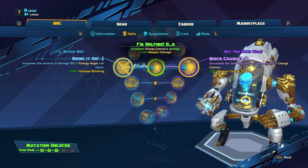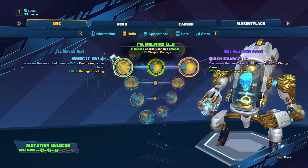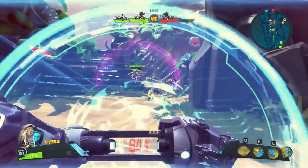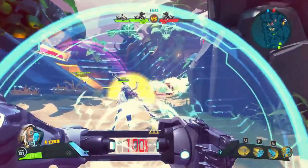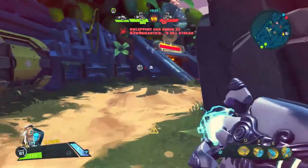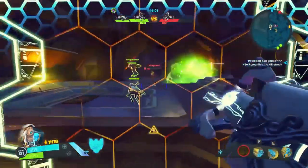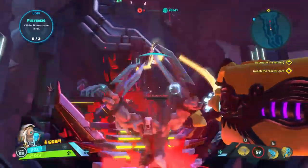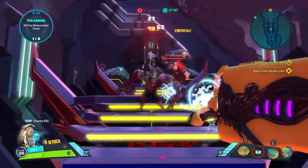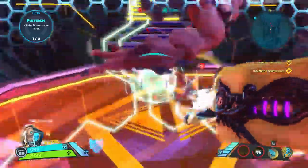At level 7, we'll have a choice between Bring It On, which buffs Energy Aegis, and Quick Charge, which buffs Charge Cannon. Bring It On is going to double the damage that Energy Aegis can block. Energy Aegis can already block a ton of damage without this, so with it it becomes very strong. Quick Charge is going to decrease the time needed to charge up Charge Cannon — this is my preferred option, as you'll be able to fire overcharged shots more often. The skill you choose at this level is again going to depend on your playstyle and the general flow of the game.